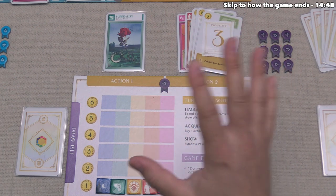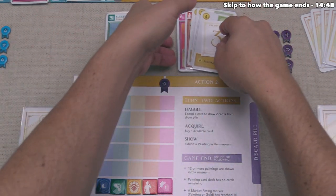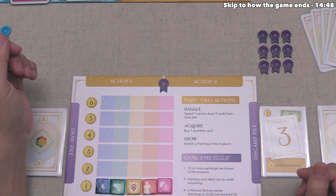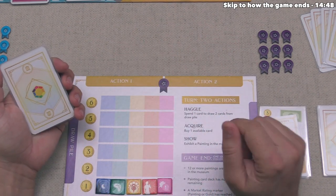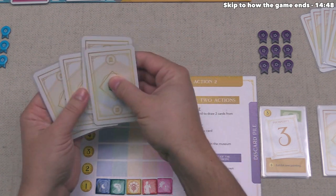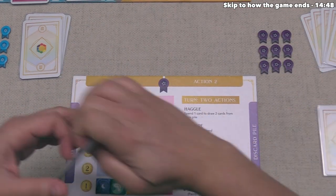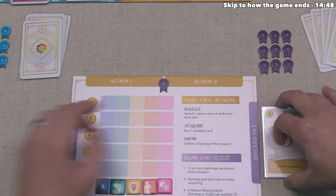We've performed two actions, so our turn is coming to a close. We take all cards from the action 1 and action 2 spots and put them into our discard pile. If we have any cards in hand, we can optionally discard as many as we want. After that, we draw from the top of our deck until we have five cards. If we go to draw a card and there is none, we take our discard pile, shuffle it up, and place it face-down as a new draw pile.